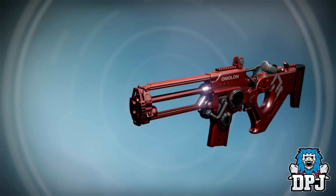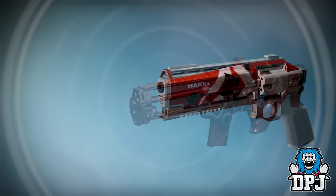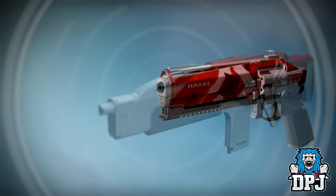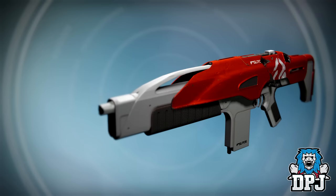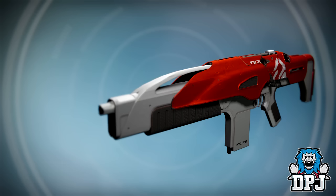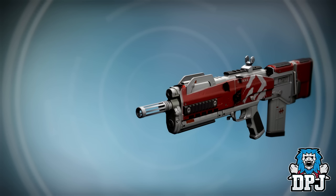Next up we see a few of the Wrath of the Machine adept weapons, starting with the Chaos Dogma. Like the King's Fall weapons, I'm unsure of the burns they'll offer, but I love the new colours added — they look amazing. Next up is the Fever and Remedy, another hand cannon I never really used. Then we have my current favourite PvE weapon, the Genesis Chain. I'm super interested to see which burn it offers — hoping for solar burn — and it looks great in its new colours. Last but not least we have the Steel Medulla, the Wrath of the Machine pulse rifle, a fan favourite. Personally I didn't quite feel it and much preferred the Genesis Chain.